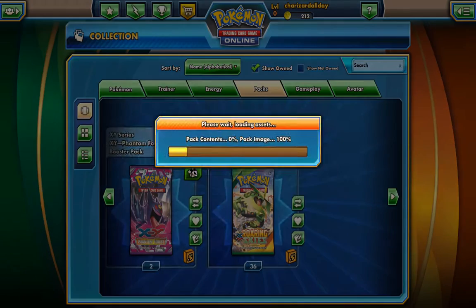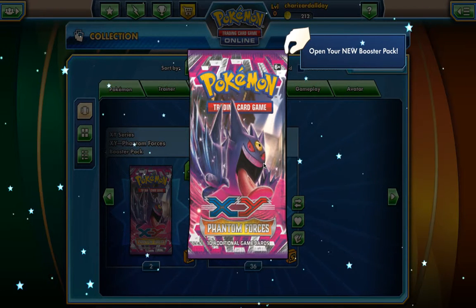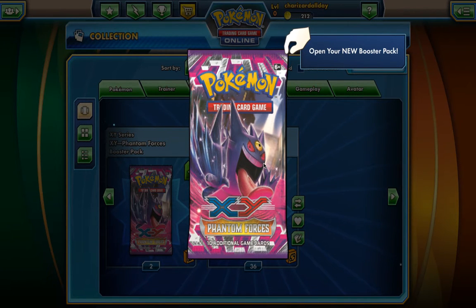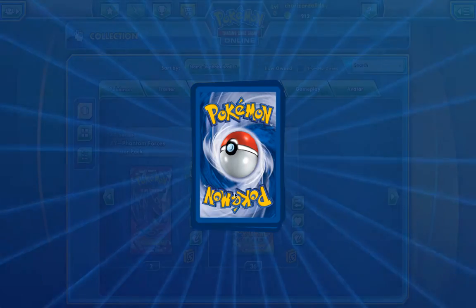For Phantom Forces I'm looking for maybe some Gengar EX. Shaman and Trevenant might not even be as good anymore with the ban of Lysandre's Trump Card, so maybe a Gengar-Trevenant deck might be something to look out for in the future. We'd be looking for maybe some Crobat line and some Gengar. We only have three packs so you can't really expect to get much.